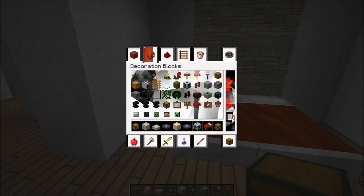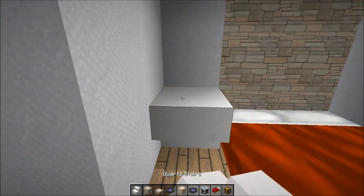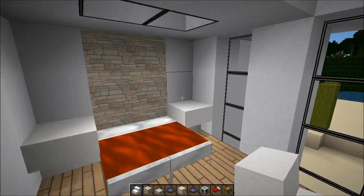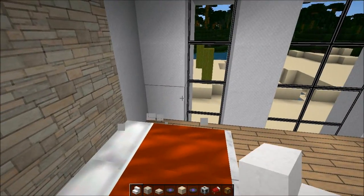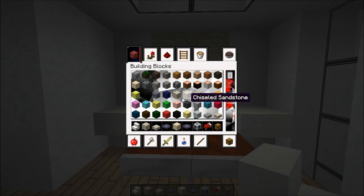I think we're gonna get back to this in a later stage. By the way, I'm just gonna check one thing here — how does quartz stairs look like as bed tables? Oh my god. They are perfect. How awesome is this?